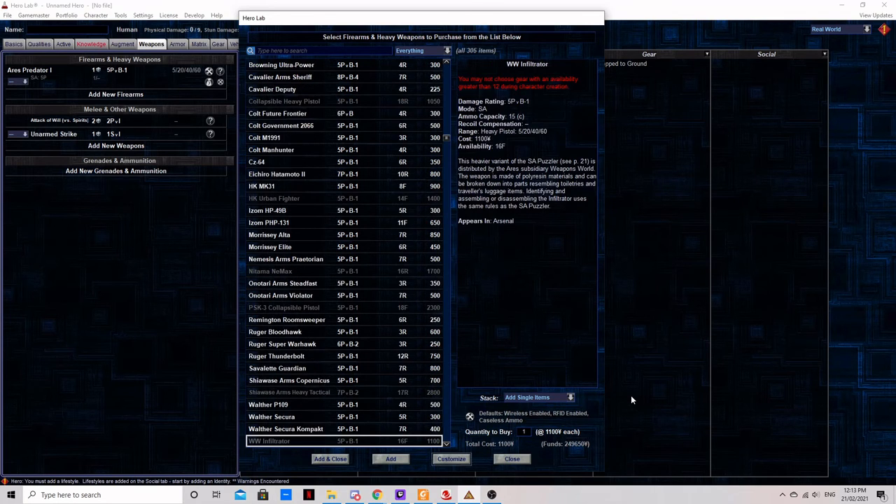The WW Infiltrator. Rare and expensive, this otherwise generic heavy pistol is made of polyresin — immune to MAD scanners — and breaks down into parts resembling toiletries in your travel bag. This is another one of those guns designed to get past security, but it's actually decent in combat on the other side.